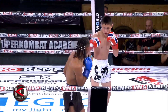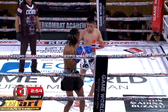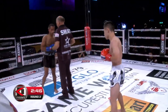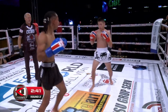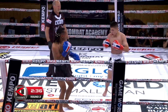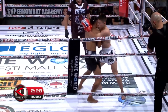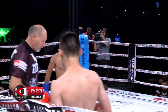Second round — Long against Parnica. Knee to the body, very very powerful hook from Parnica after a knee to the body from Long. Front kick from Long, no problem for his opponent. Left low kick, another knee to the body from Long, and a left overhand from his opponent.